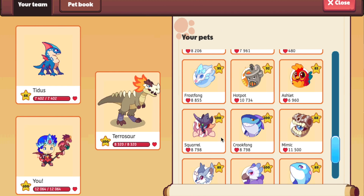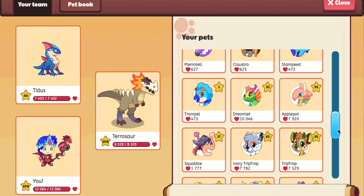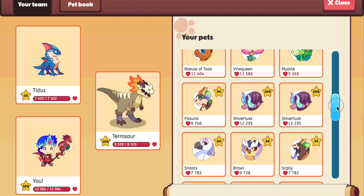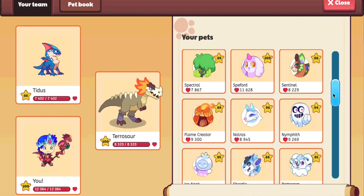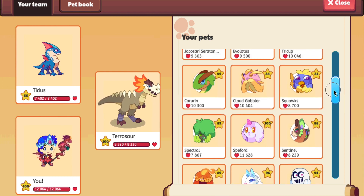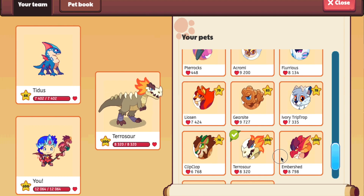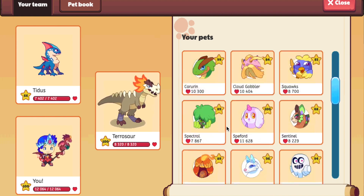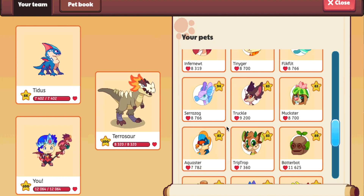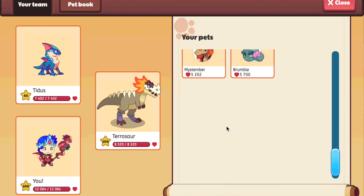Now we're going to be talking about the seventh rarest pet in Prodigy, and it's going to be the Ivory Truckle. This pet is a bit rarer than the Ivory Trip Trop because you can find the Ivory Trip Trop not only in Shipwreck Shore, but also in Firefly Forest, and it's paired up a lot easier. So in my opinion, the Ivory Truckle is going to be the seventh rarest pet in all of Prodigy.